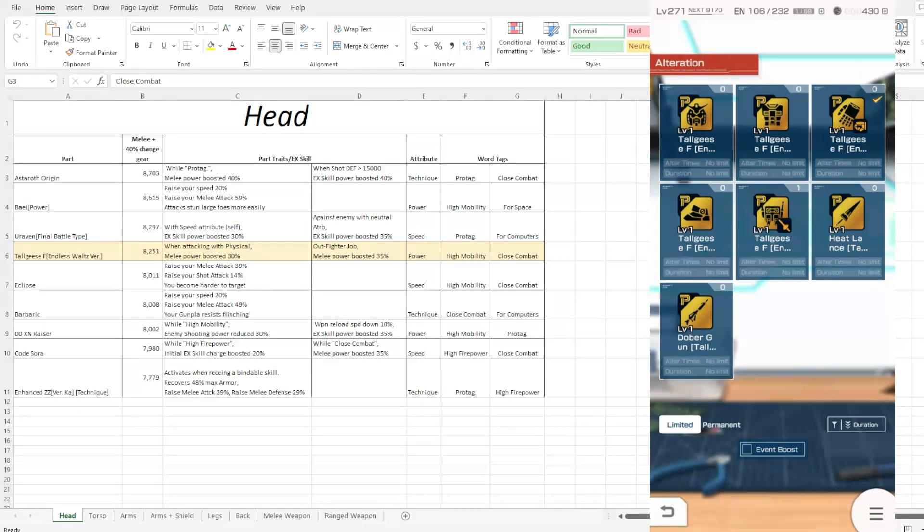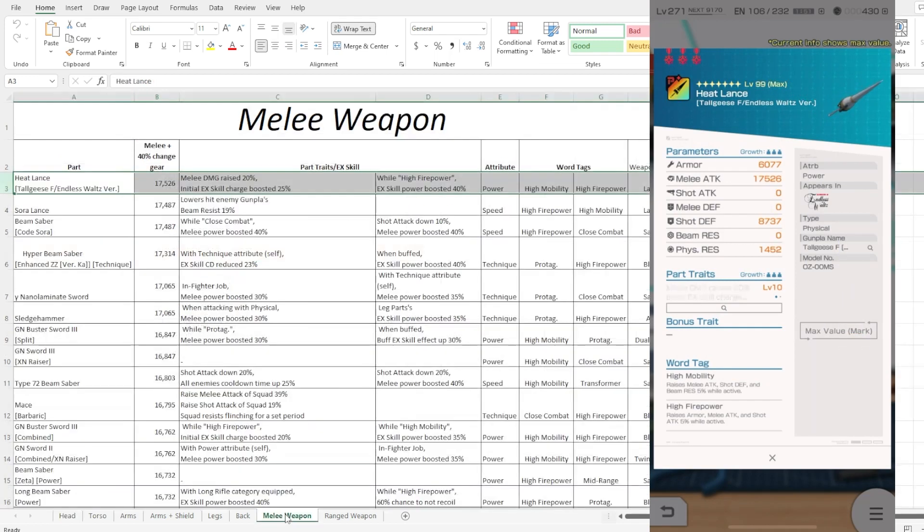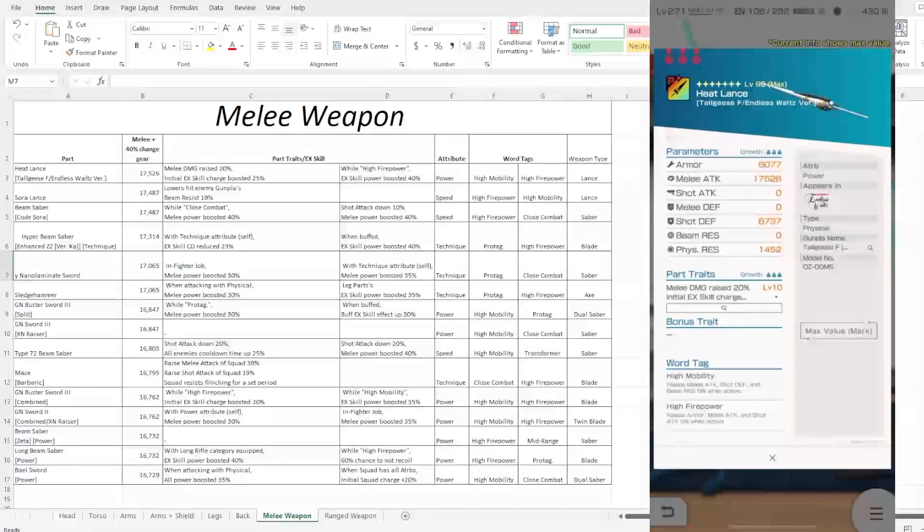I think the best selling part from this set specifically is definitely going to be the melee weapons. Let me go over the best part from the set first. In terms of the melee weapon, this one does not have any melee defense, so you're not going to be benefiting from any of that 40% change cube. But this one already comes in with like a 17,000 melee attack already.